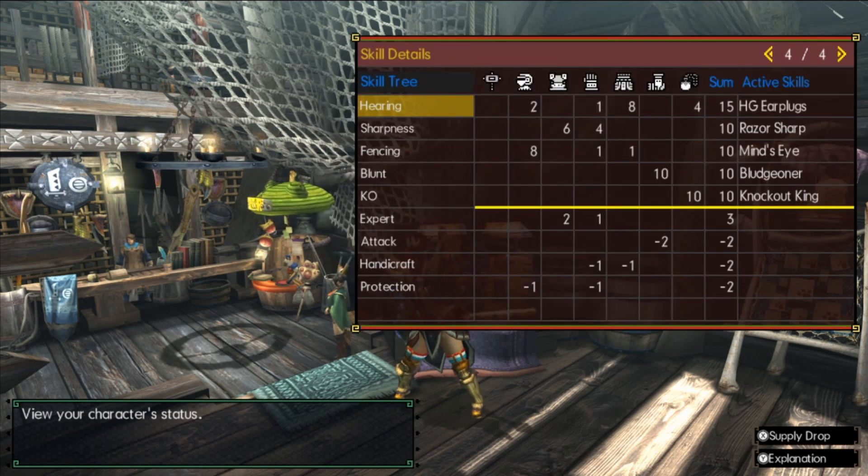Here's the stat sheet. Keep in mind we are rocking a decent charm — we're using a KO 10, Hearing Full 4 talisman. This will be your go-to talisman for this build. Outside of that it's not too difficult to get, but it is something to keep an eye out for while you're charm farming. With all that out of the way, let's show you where the decos lie and take this bad boy out for a hunt.